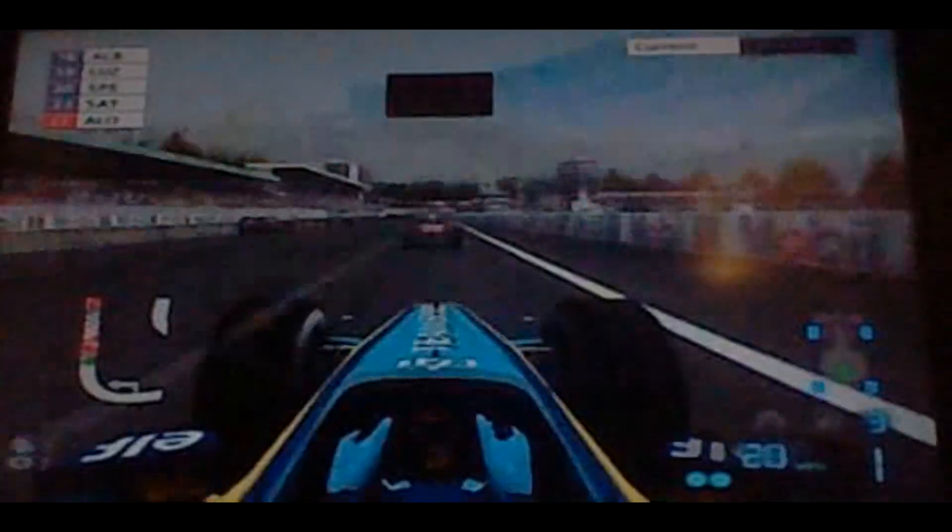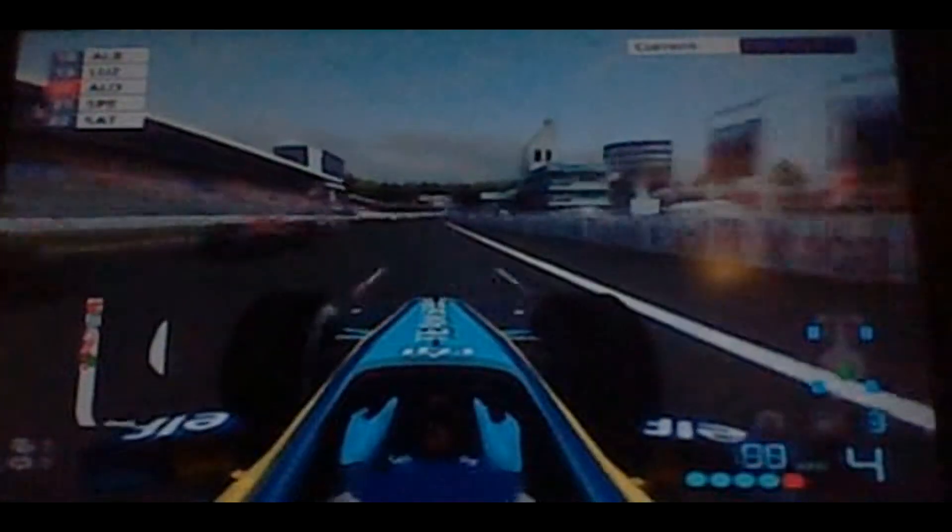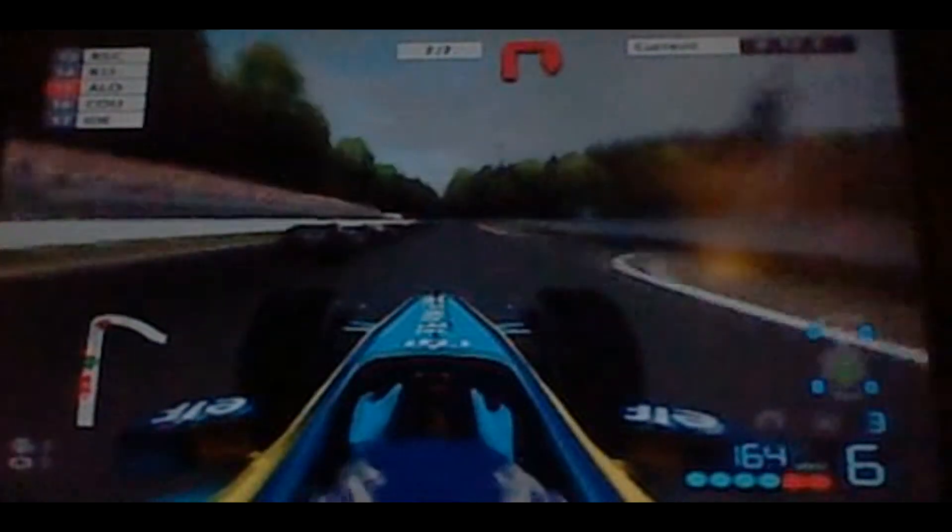Today we're going to Hockenheim with Fernando Alonso, and because of his pretty poor result in Silverstone we're starting well off the grid. Off the start we're going down into the first corner — we're in 18th, 17th, 16th, not quite making it to 15th. We go round the inside of David Coulthard and now we're trying to catch Christian Cleen, but we get knocked into the grass a bit.